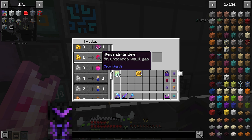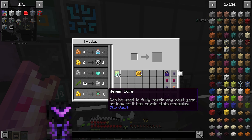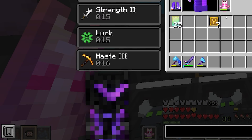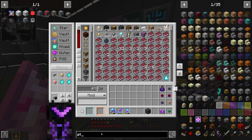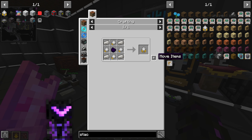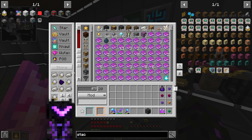I want to save my vault gold for Fortune — that costs seven vault gold, which is expensive. I placed an importer and spun it up. I can't do stack upgrades because they need an echo gem, which I don't have. No stack upgrade for now.